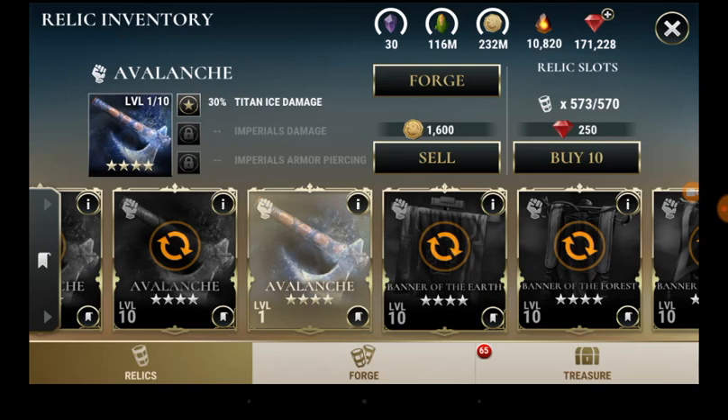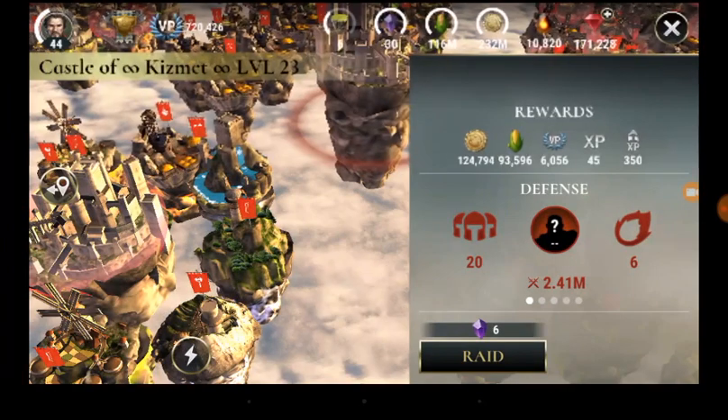Regarding relics and leveling them up — not long ago there wasn't a feature called Favorite, but now you're able to favorite relics. You can hit that little flag icon on the bottom left of each relic, and then it's easy to get to that relic using the tabs on the left and start working on it, rather than having to scroll through everything. There is an update coming in 1.34 with alphabetical sorting, but for now favoriting relics is a great way to manage your progress.